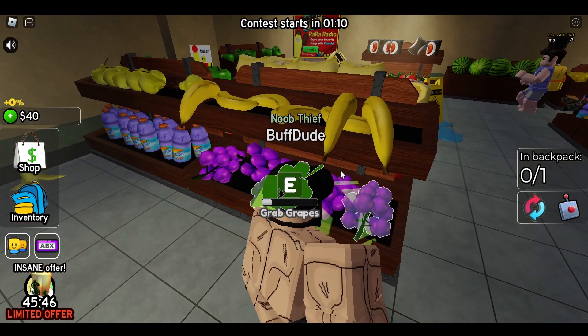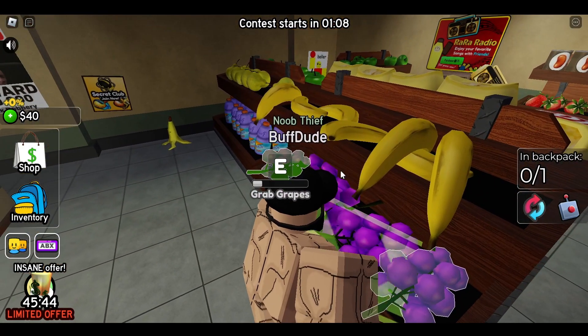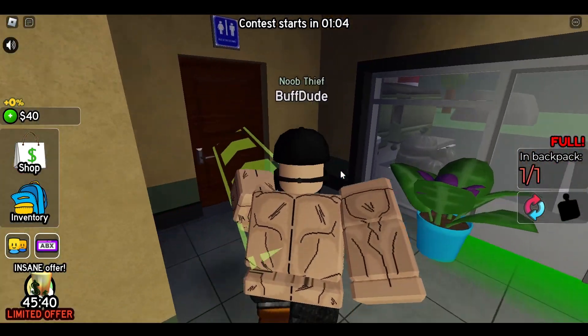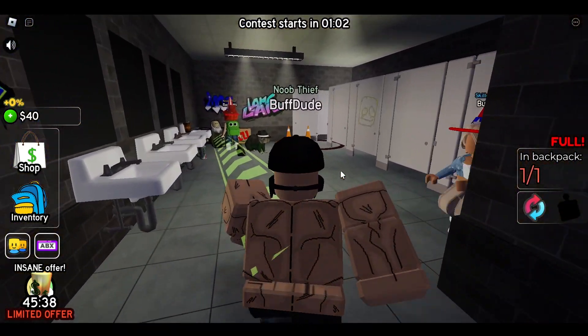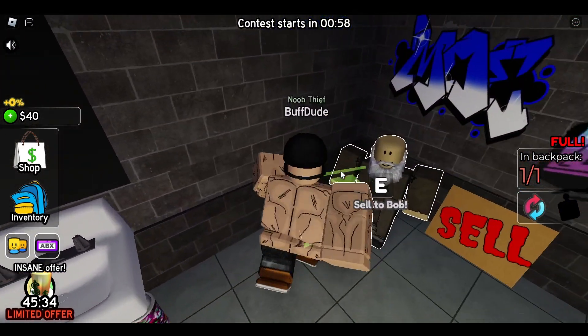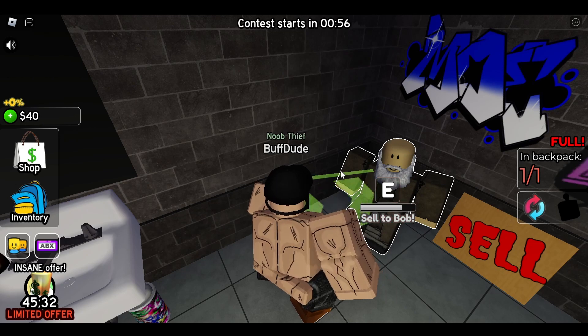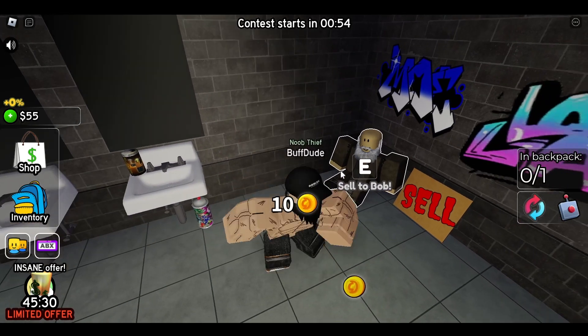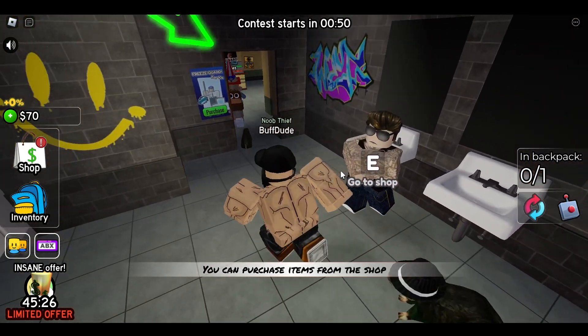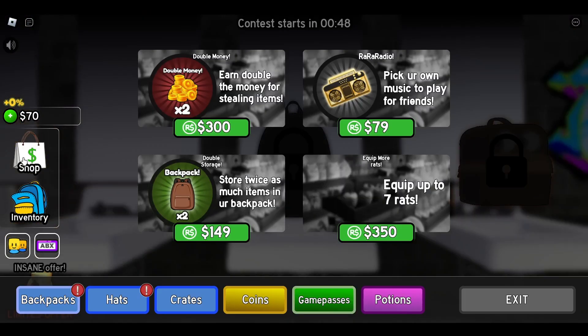So I guess we rob the grapes, put them in my backpack, and give them to this old guy right here to sell. Oh wow, I want 30 coins to purchase items in the shop.